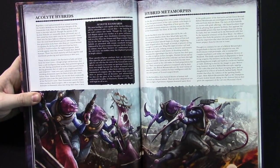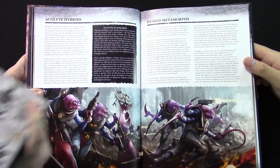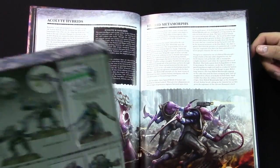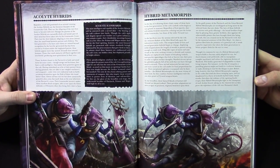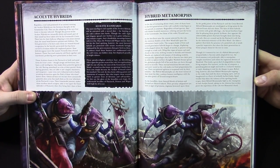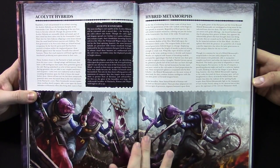Hybrids and Metamorphs — these are the early generation Genestealer cultists. We actually have a box of those over there. You have five in the box — it's a simple unit. That one's 40 bucks, by the way. You're probably going to want some. The hybrids are good. The Metamorphs are dirty — I think I like the Metamorphs more because they have a little less guns and a little more stabby bits. It's a little freakier.